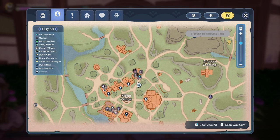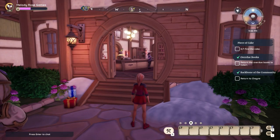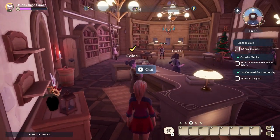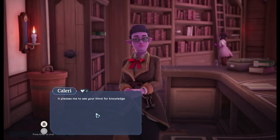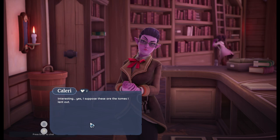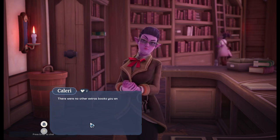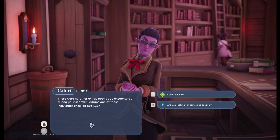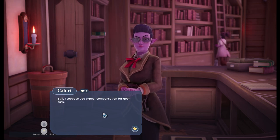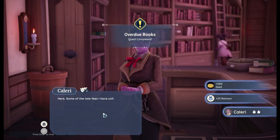Now we'll take them back to Caleri. We're back in front of the library, and you can see from the big glowing marker that I have a quest to return to Caleri. We have completed it — thank goodness, since I didn't even know I had it! She confirms these are the ones she lent out, and says if I ever find any extra books to bring them to her.